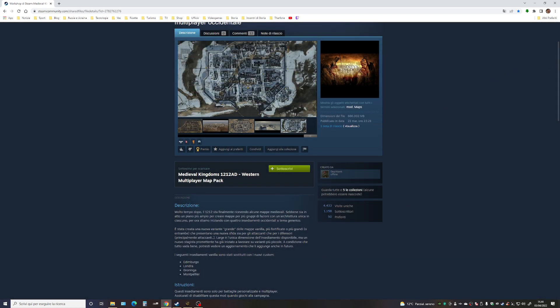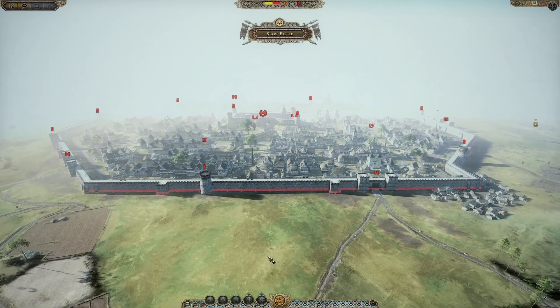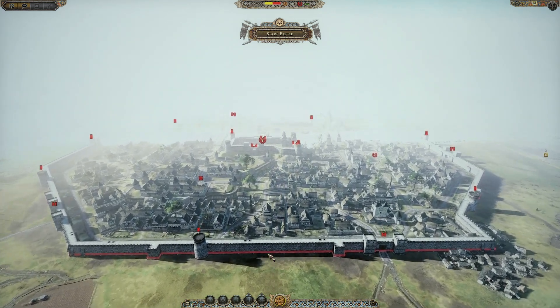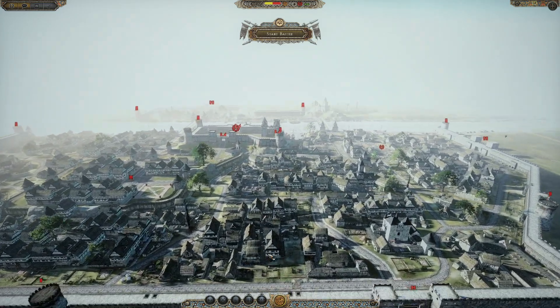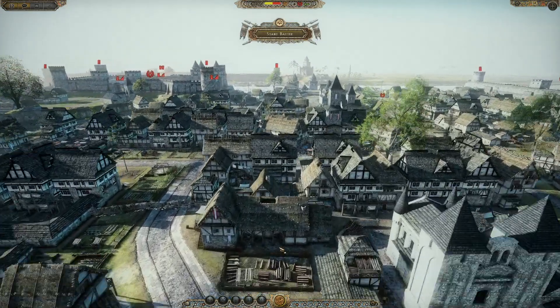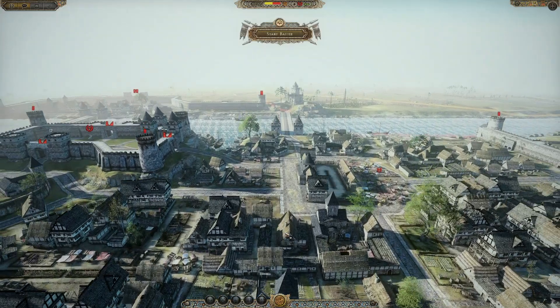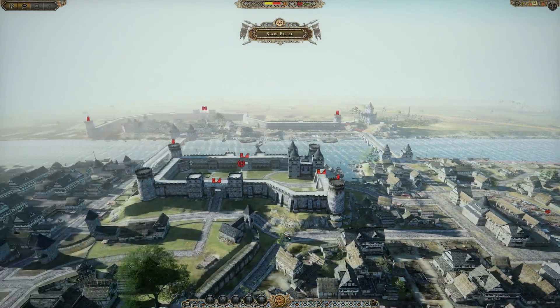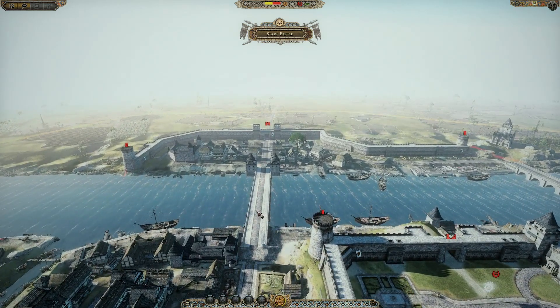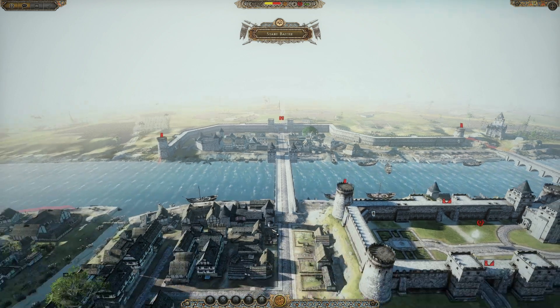Andiamo a vedere direttamente dal gioco la città di Londra. Eccola qua, la possiamo vedere decisamente ampliata, decisamente diversa nella sua architettura. Potete vedere la tematica degli edifici che ricorda chiaramente un'architettura del periodo in cui è ambientata la mod. Qui il ponte di Londra, con la città che si spinge anche dall'altra parte del Tamigi.